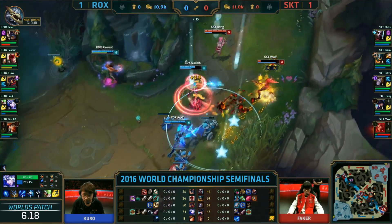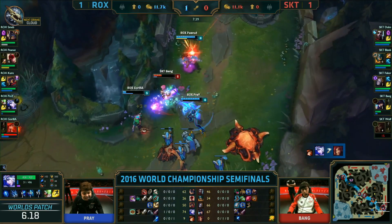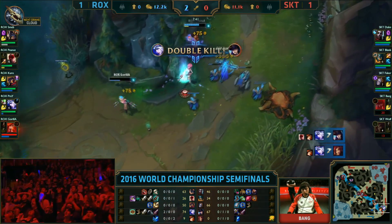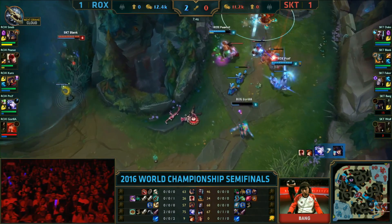Wolf getting caught at level 4. Here's the jump in. A few more attacks will do it. And that's first blood — Peanut with the flash kick on Bang. That was beautiful!